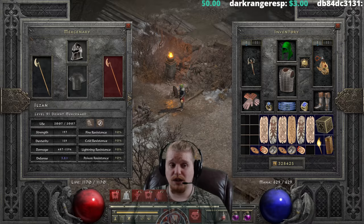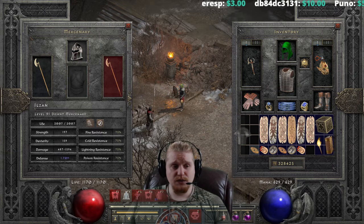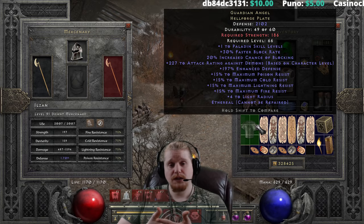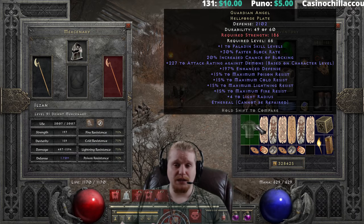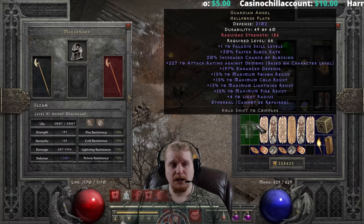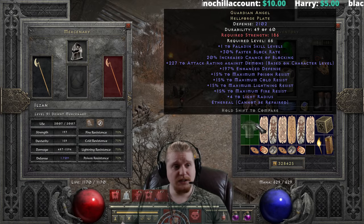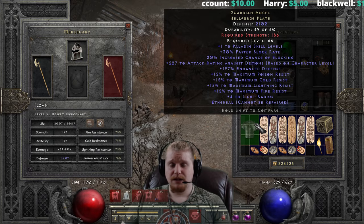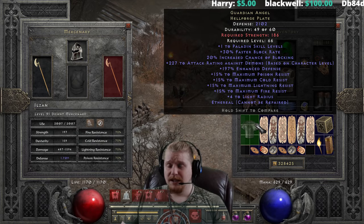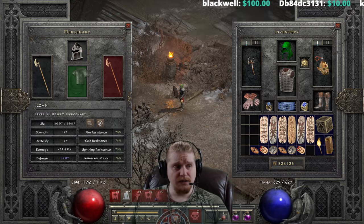The Guardian Angel Templar Coat is really about the ability to make your character tankier, stronger, and have more absorption than you otherwise normally would. You can utilize this in PvP, in PvE, in many different ways. I have actually built several characters who just walk into the Uber Tristram area and literally take everything the monsters have to dish out and laugh about it, because this can be combined with other very nice items.